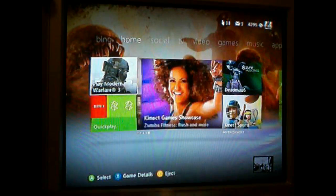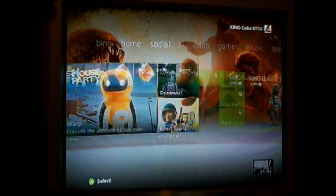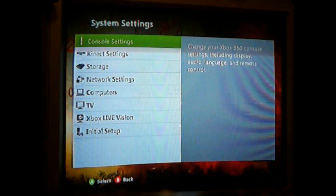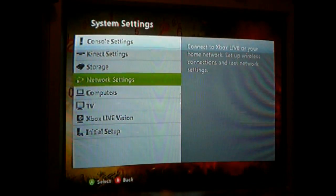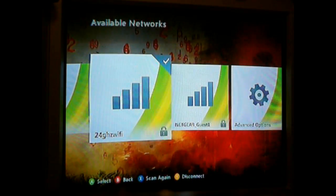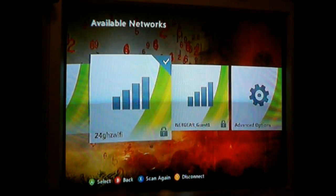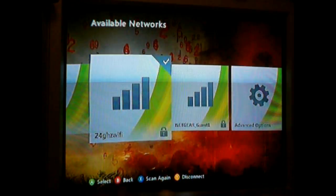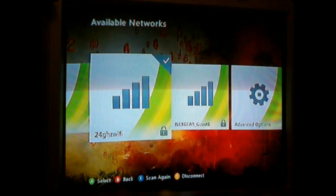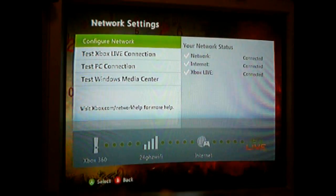Alright guys, now switch over to your Xbox and turn on your console. Go to Settings, then System, and then go to Network Settings. Sorry about the picture quality by the way — I have a capture card coming in the mail. Once you're there, go ahead and pick the internet network that you're going to be using.